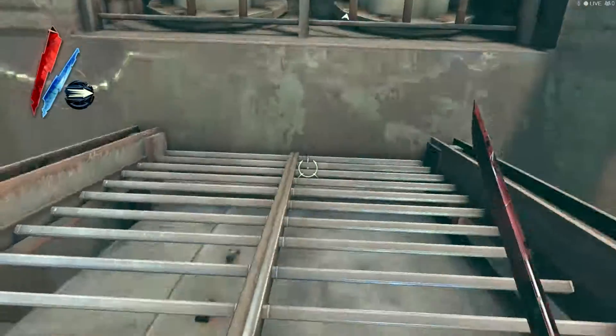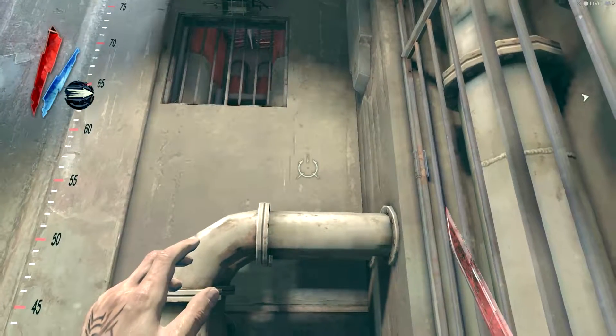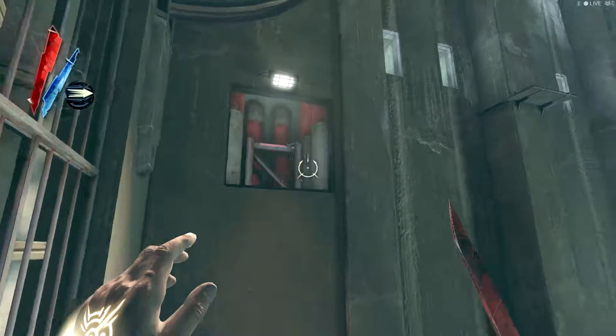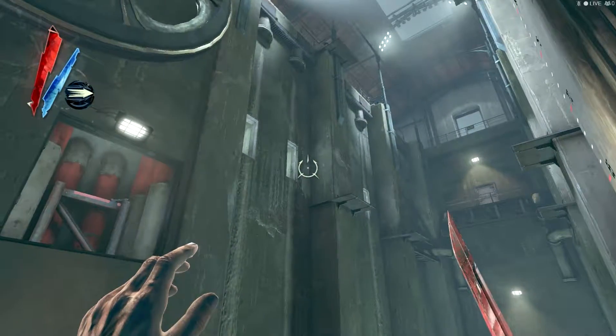Hello everyone, and welcome back to Let's Play Dishonored. I'm Nosgard Silverclaw, here with our character Corvo. And today we're going to start working on tackling Dunwall Tower to kill the Lord Regent.